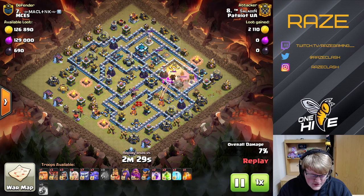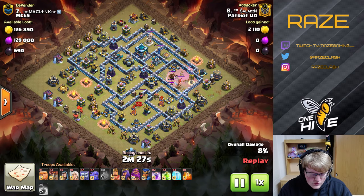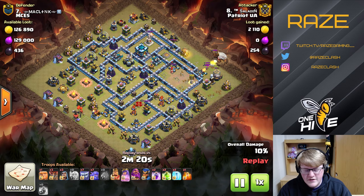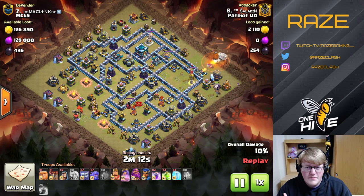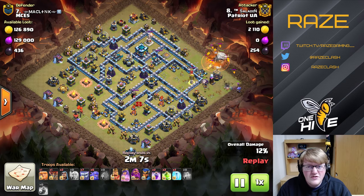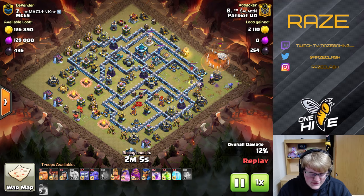They also have the Royal Champion taking care of Eagle shots, which helps the miners a bit on entry. A lot of times you'd have to use the Warden ability before the miners even get into the base because the Eagle is raining down, which is still good value but not as good as it could be with the Royal Champion tanking instead.